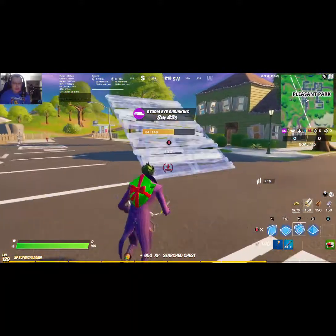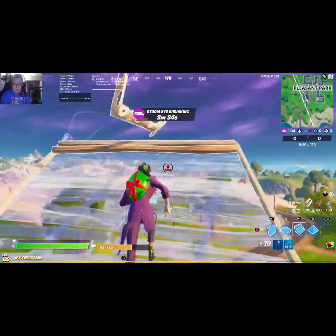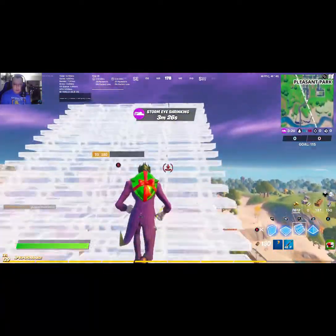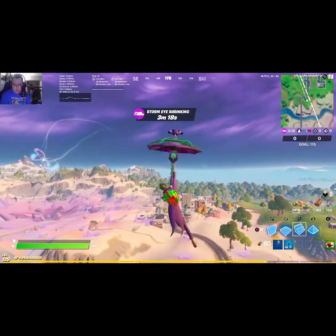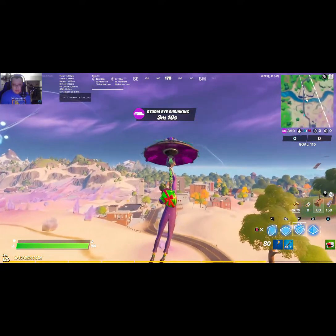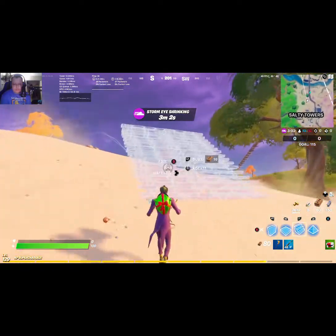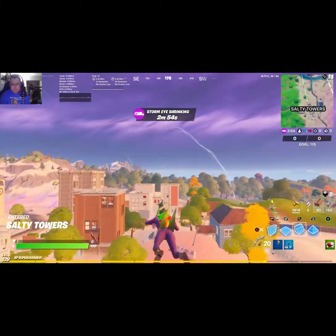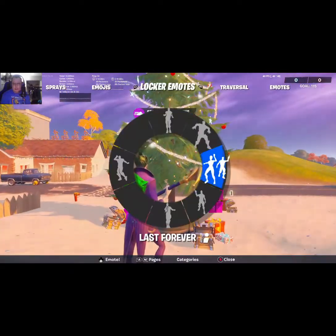We're going over to Salty now — there's one in Salty too. We're going to try to glide into Salty. As you can see, the Christmas tree is at the top of Salty. We're going to run over there and right at the beginning of Salty is our third Christmas tree. We just got to do a little dance for it, then we'll go to number four.